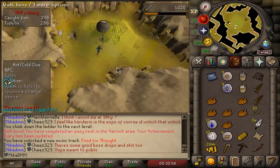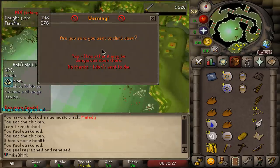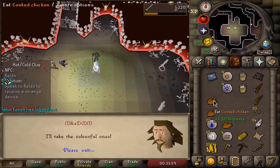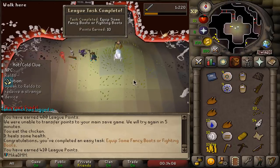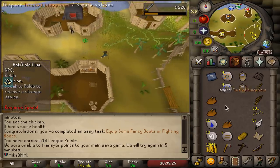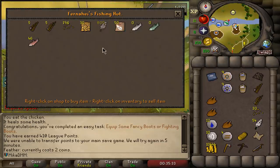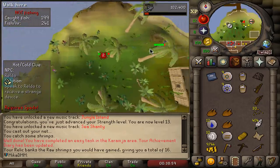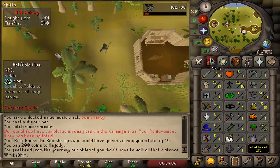Now that we got the money, let's buy 300 feathers — I might buy 400 just to be safe, and the rest will be used on fire strikes. I realized I could have fished right here in Shiloh, so I kind of wasted 200 coins — but will it matter? Nah, not really. Let's go catch 400 trout and salmon here, finish off to 60 fishing, then move on. Catch a salmon in Karamja — 50 extra points. We need 30 points to unlock the next area. That is huge.